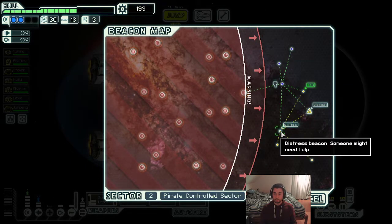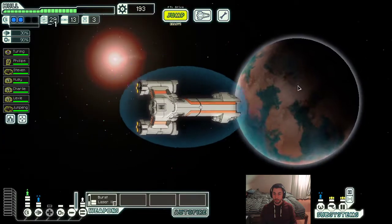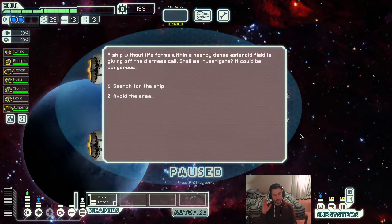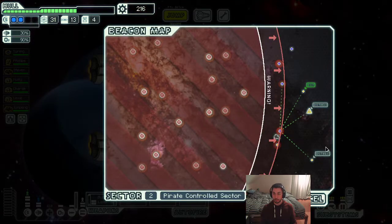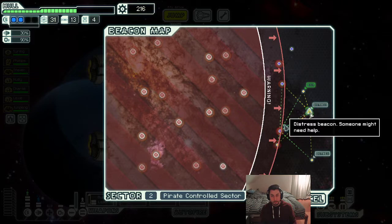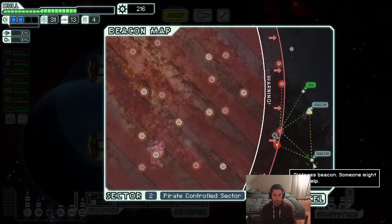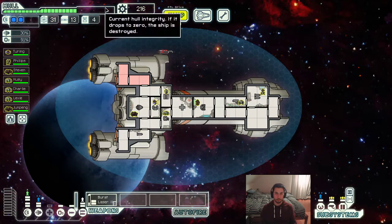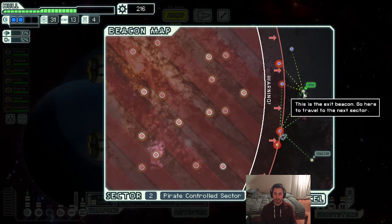More distress beacons — we only have two more jumps before the exit. This one leads to the exit, but the other distress beacon also leads to the exit. I think we can search for the ship, but we only have scanners level one. That is great. I'm not so sure we're actually going to be able to take this distress beacon, so I think I'd rather go straight away to the exit. Even though maybe we could go to distress and then dive, but that's a ballsy move, especially because we haven't spent our scrap yet. I wouldn't want to take that risk.